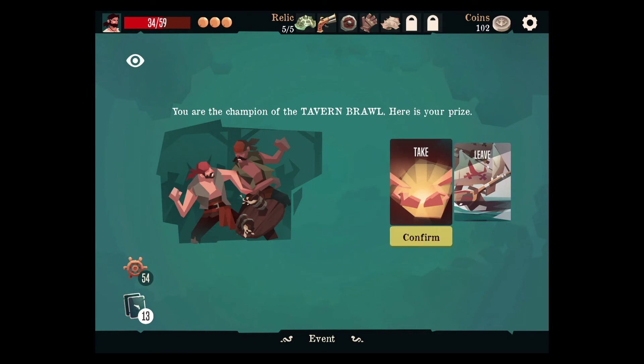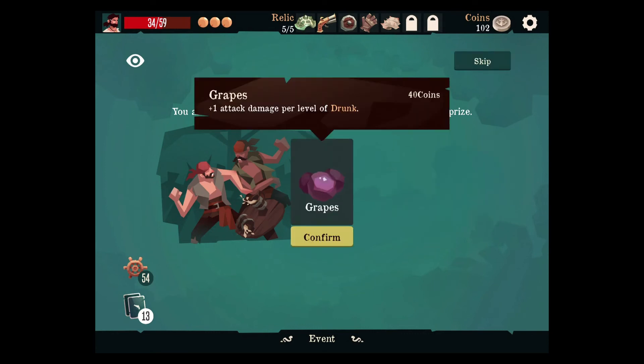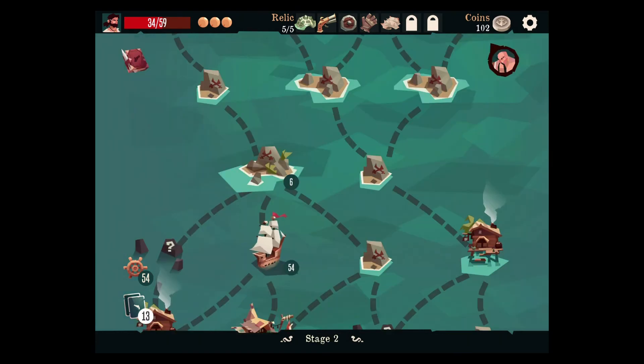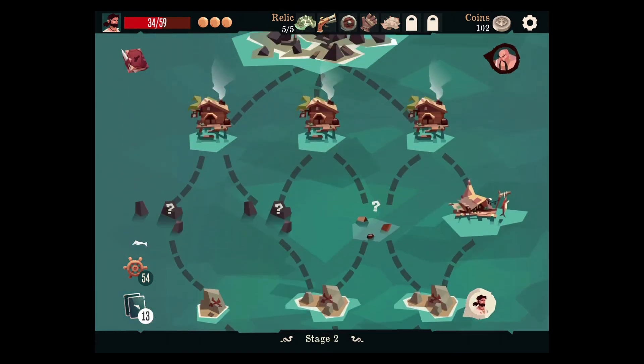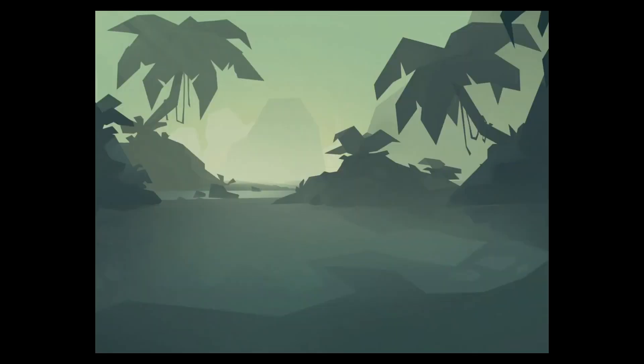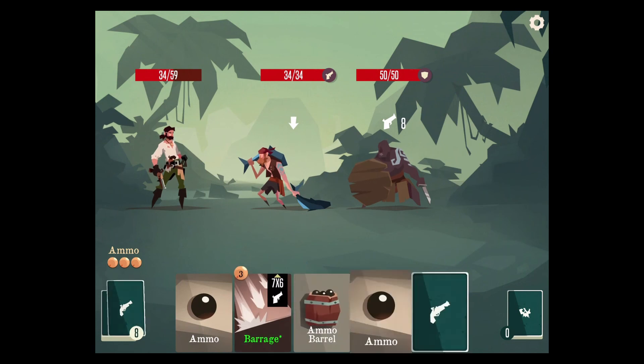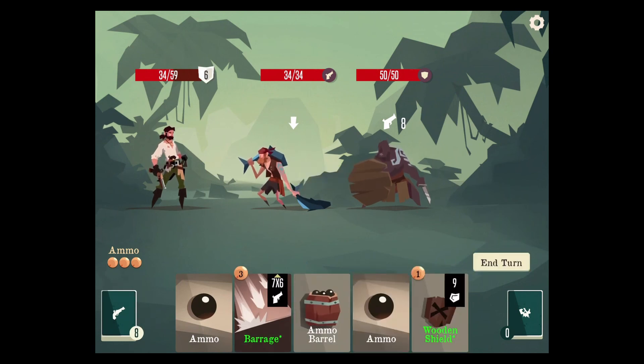I'll take our prize — grapes. That does make that status condition actually interesting because then you could stack it. Well, thanks for the prize — I'll throw that grape at somebody I just beat down onto the floor of the tavern or something. They can enjoy a grape.